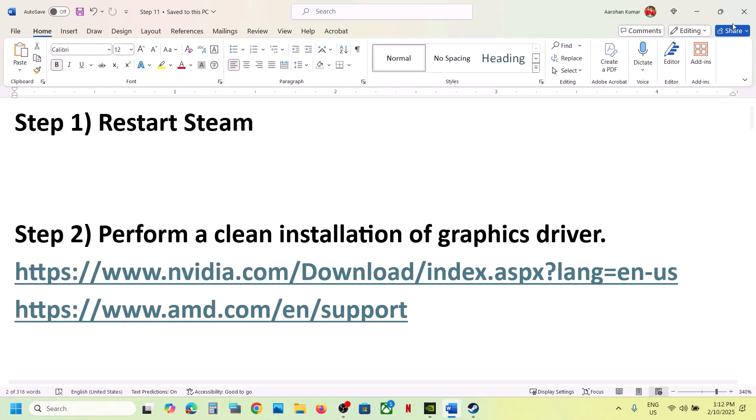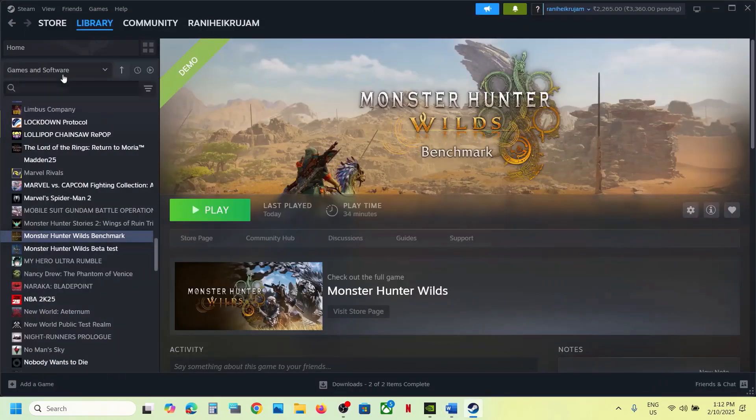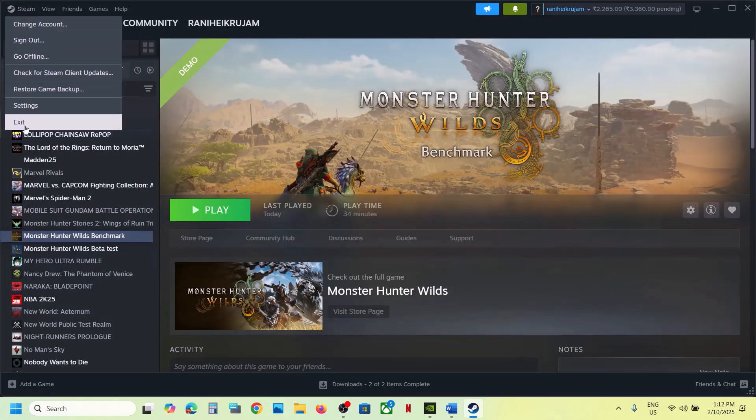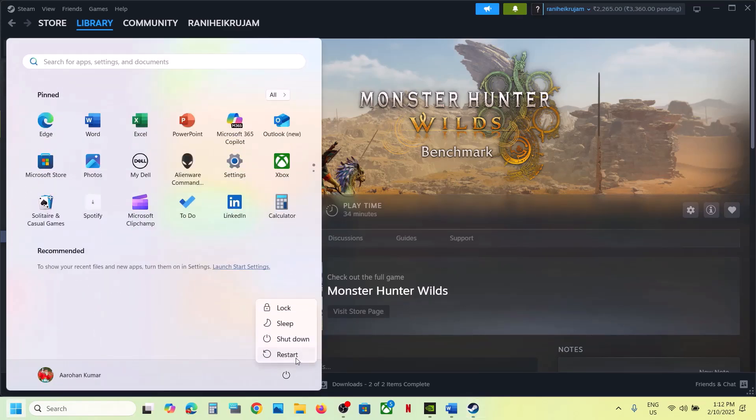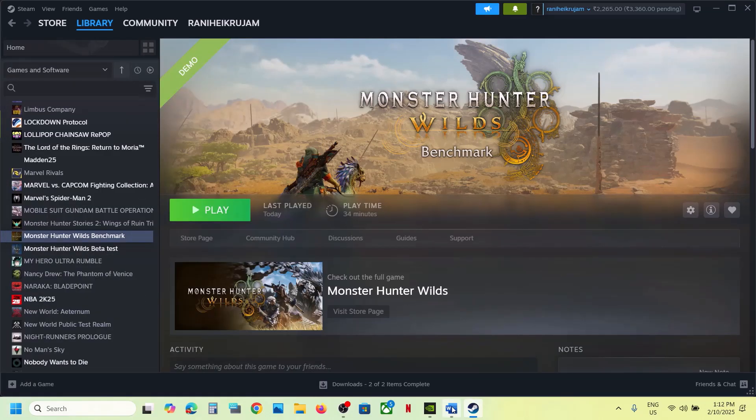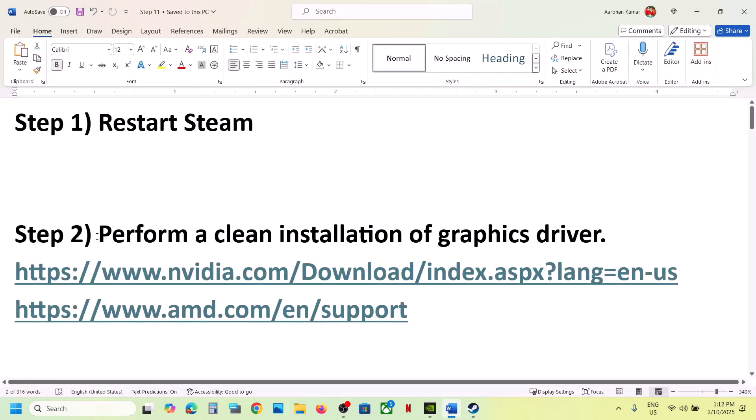The first step is to restart Steam. Go to Steam, click on Steam, then click on Exit. Once that is done, launch Steam once again and check. If it's still not working, just restart your computer once, and after the system restart you can launch the game and check.